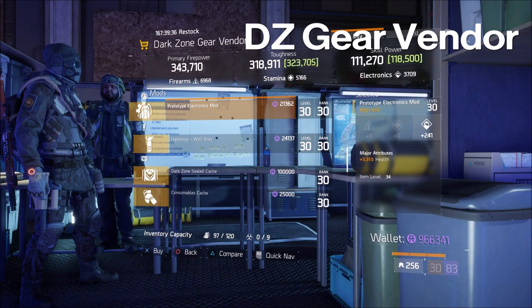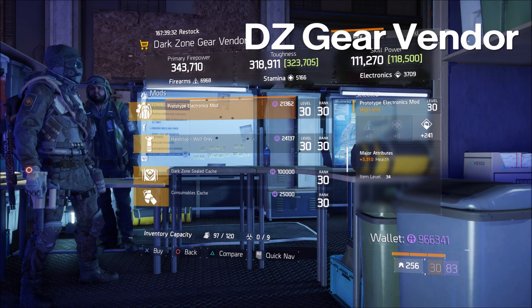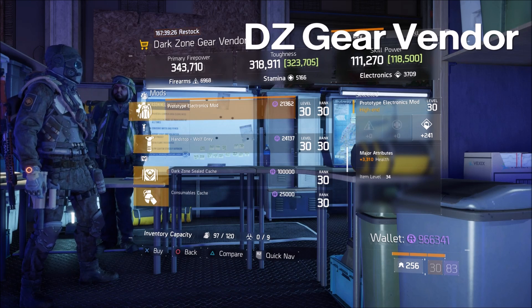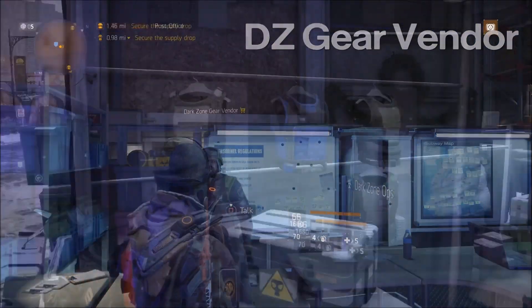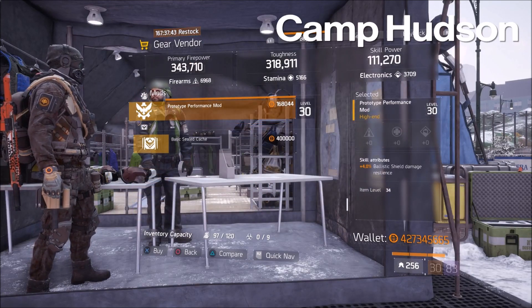At the Dark Zone gear vendor up in the Base of Ops, he's got a prototype electronics mod for sale: 241 electronics, which is a bit low, but 3310 health. If you don't have the blueprint or any better electronics mods, I would go ahead and pick these up until you can replace them for better ones.